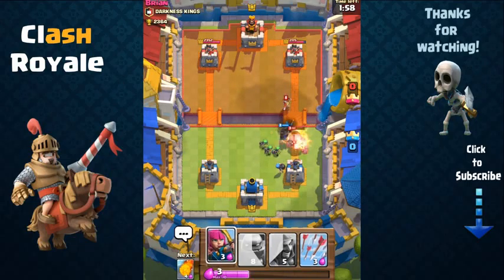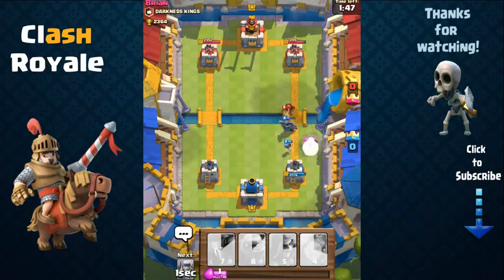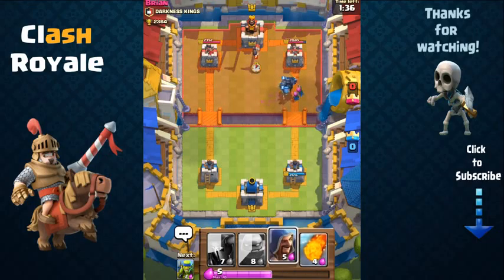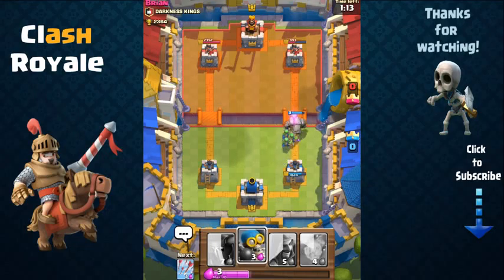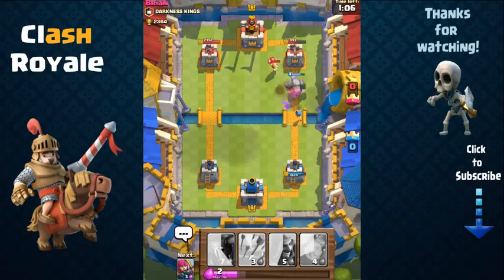I send out my Bomber. My PEKKA is going to be able to take out his Golem — PEKKA has a lot of power. He sends out his Minion Horde; I use Arrows to take them out. My PEKKA is a great counter against the Golem. He sends out a Tombstone — not a problem, I have a Bomber to take care of that. The PEKKA couldn't quite make it to the tower, but we're still looking very good. I dealt about 60% damage onto his top right tower. Now I send out my Golem and combine it with Spear Goblins as ranged troops to take out his Baby Dragon.